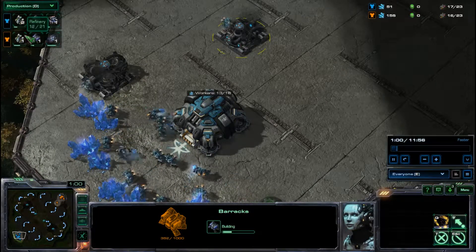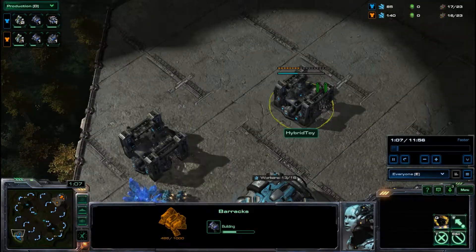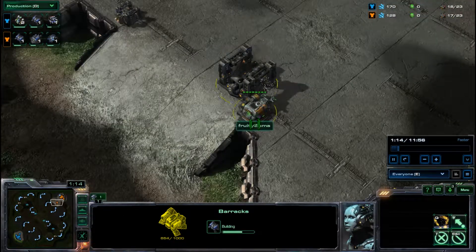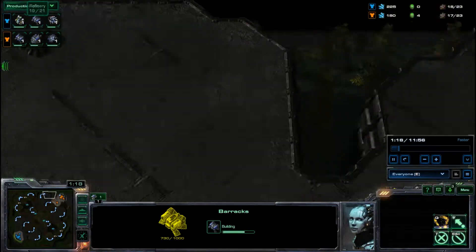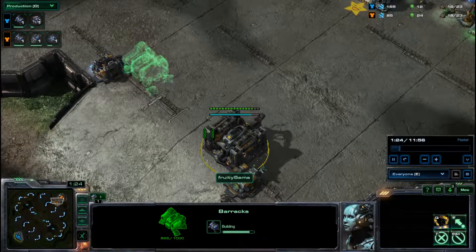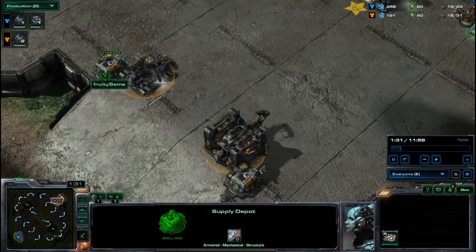If we go to Production we can see what they're getting. Mark here is going for the Double Refinery from the Barracks — probably looking for some kind of gas-heavy opening. And here we have Fruitie deciding to block off his ramp. Looking at the map, this is a 3v3 map, and there's a fairly big ramp to block off, which is not the most ideal for Terran. He'll go for Double Barracks and a Bunker, which blocks off nicely but allows him to get out of the sides with Supply Depots.